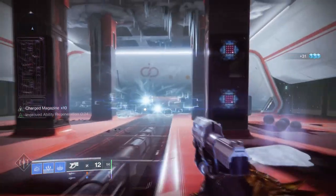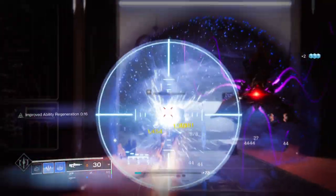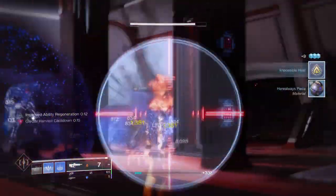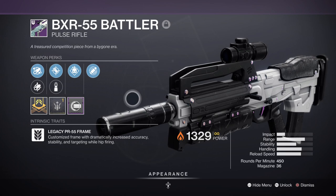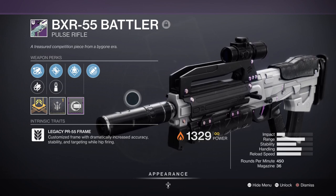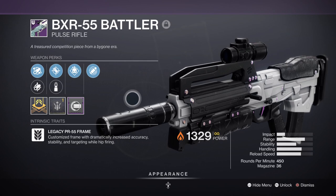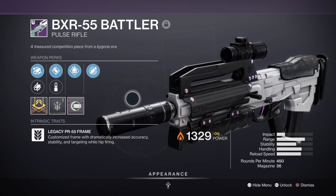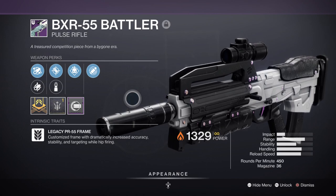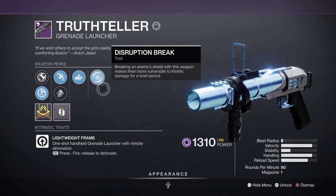For weaponry, I went with a handful of perks that grant buffs and debuffs during play, and this may ring true for you if you want to get the best benefits from the build. My secondary is the BXR-55 with Demolitionist and Eye of the Storm, which grants bonuses to accuracy while health is low and more grenade usage on kills. Depending on your discipline stat and available mods, you may not need to invest further there. I only recommend Demolitionist if your discipline stat is at 50 to 70. If above 70, I'd recommend a weapon with Disruption Break, which provides a 50% kinetic damage bonus that will greatly improve our already strong sidearm. Truth Teller grenade launcher can get that perk and is a great 1-2 pairing with the sidearm.